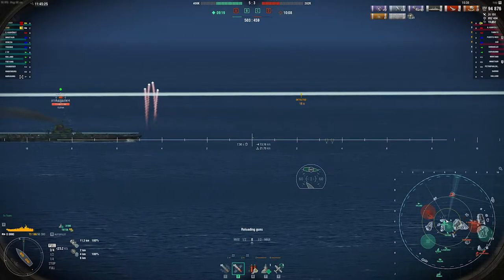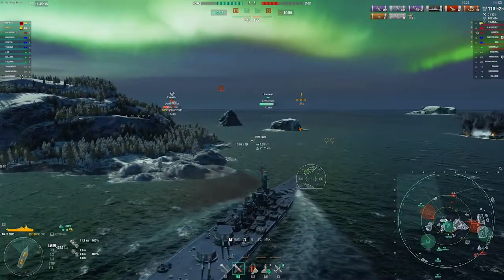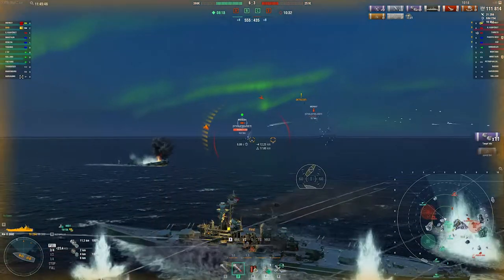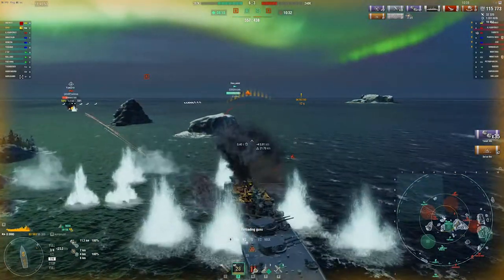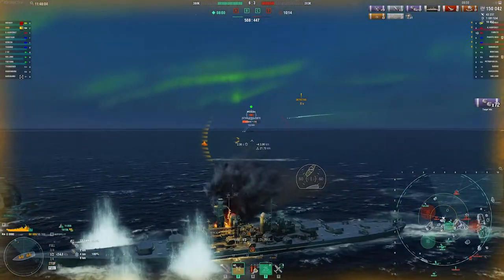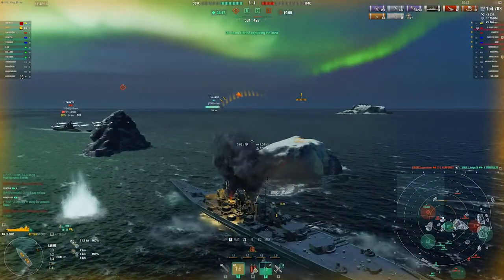Nice little hit on the carrier, but unfortunately we don't kill him. I tend to shoot carriers more than I should — I probably should have focused on the Yamato more there. We're starting to take some fire from the Kutuzov but we're pretty well angled, so it's mainly going to be his secondaries dealing damage. At this range our secondaries are actually much better than his. A couple of fires on the Yamato, a bit more damage on the Midway — but we don't end up killing him. If you can't outright kill an aircraft carrier it's probably not worth shooting at them; there's usually a better target.